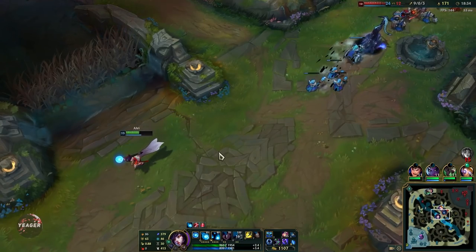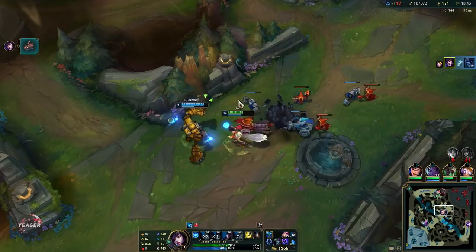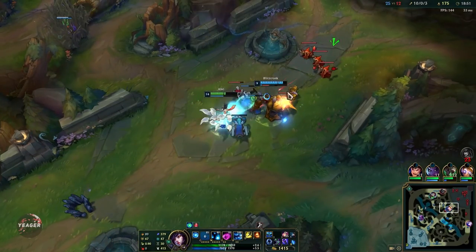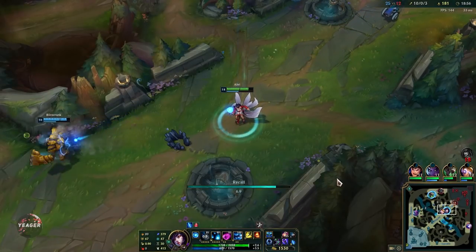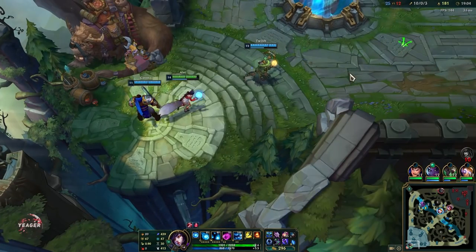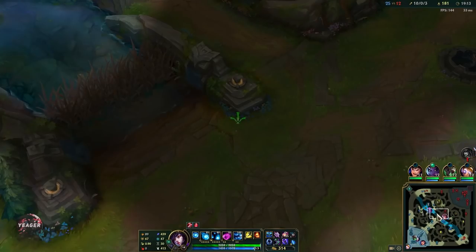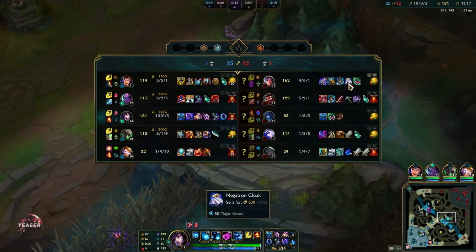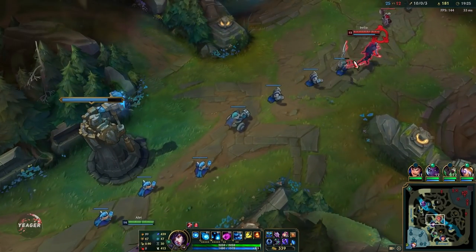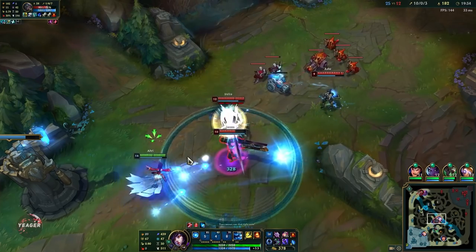We have fully stacked Mejai's so of course we don't want to risk anything at all. If you're low HP and you have a lot of Mejai's stacks, just peace out — don't stay in lane longer than needed because you might die and lose a lot of AP. We're going straight for Rabadon's Deathcap to stay ahead. But if they have a lot of assassins, get the Zhonya's Hourglass — you can get that on your first or second back and then upgrade it later. Always make sure you get boots first, then the Mythic item, then Zhonya's if you want to.